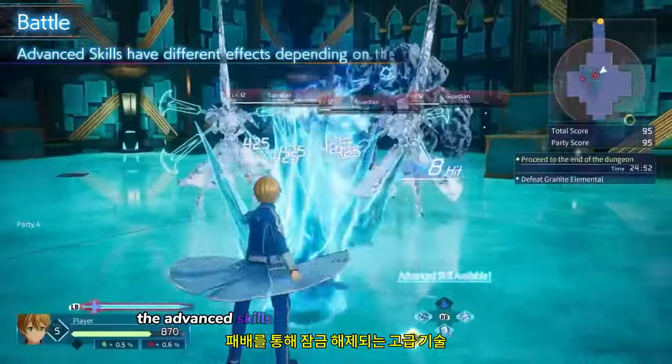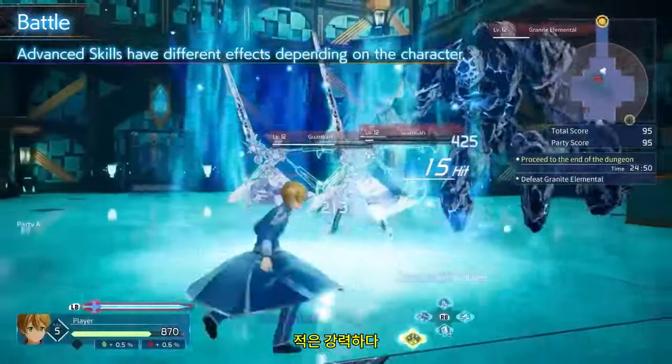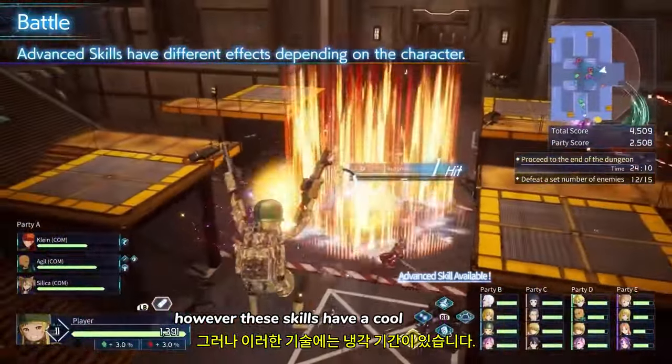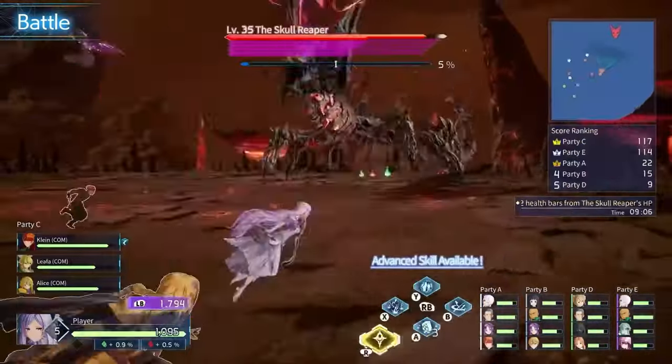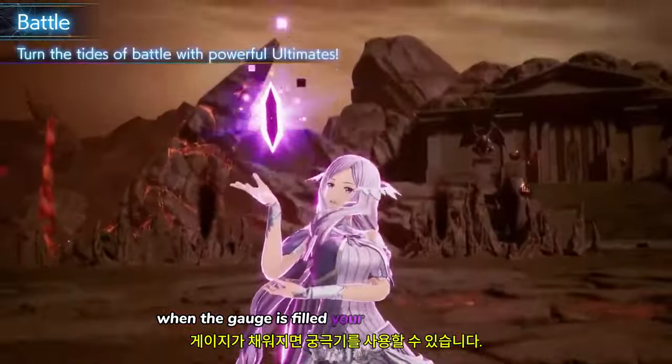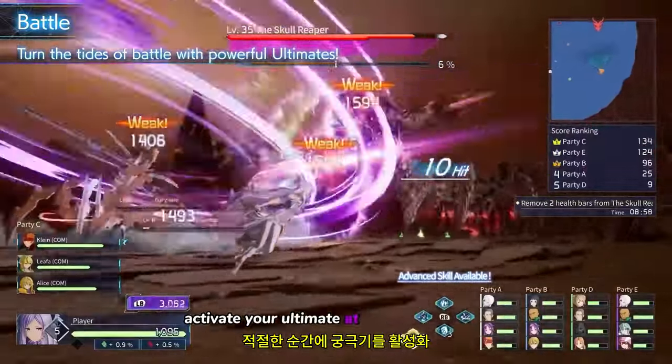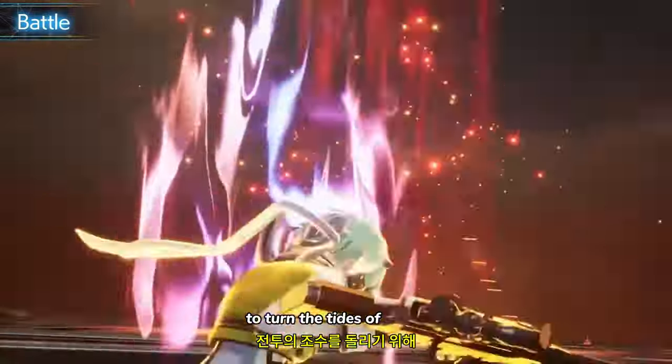The advanced skills that are unlocked through defeating enemies are powerful. However, these skills have a cooldown period. When the gauge is filled, your ultimate can be used. Activate your ultimate at the right moment to turn the tides of battle.